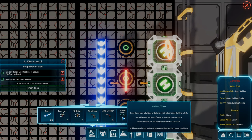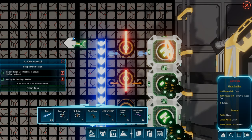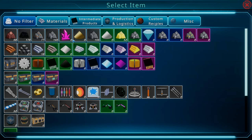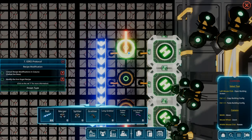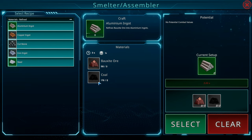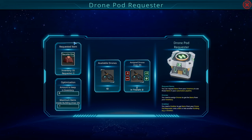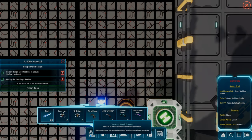Adding belts and grabbers — we're running out of these by the way. I need to set this requester to bring me bauxite and assign two drones to it. But it needs coal too — okay, we need coal in order to make the aluminum. I think I can only request one item at a time out of these requesters, so we're going to have to put another one down.